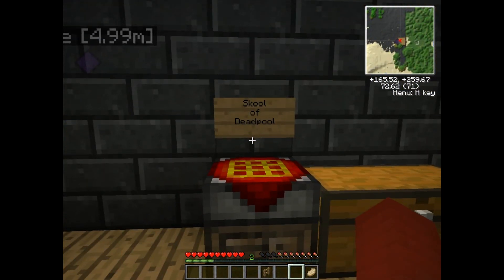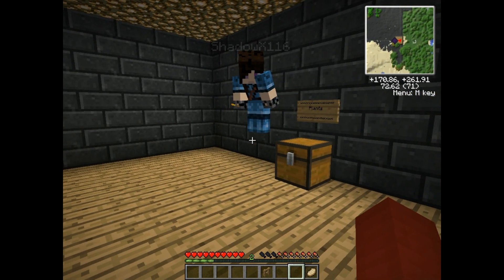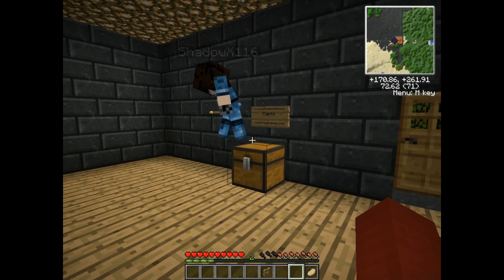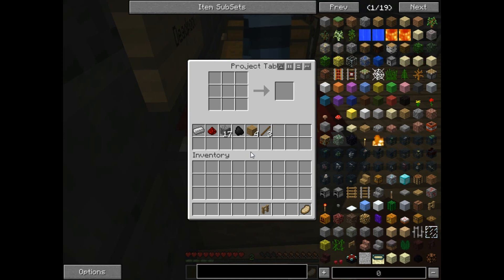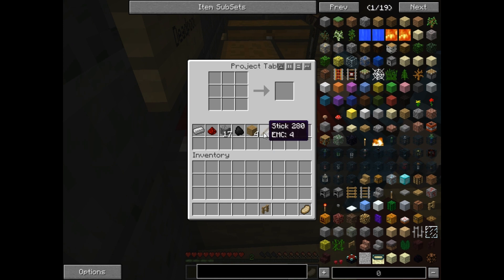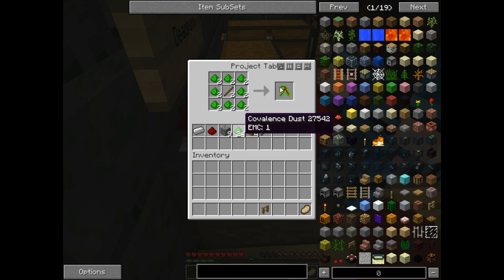All right, so we're beginning School of Deadpool. I'm gonna teach Shadow over here how to make one of the basic tools that we know. So Equivalent Exchange brings us one of the greatest tools to be able to find ores, but to do it we need to make some things. So for the first level, we're gonna have to combine some cobble like this and a piece of charcoal, and we get some covalence dust green, or first level as I like to call it. And we're gonna need two sticks, one for each of us, and you just pretty much surround it like this, and you get one of these.